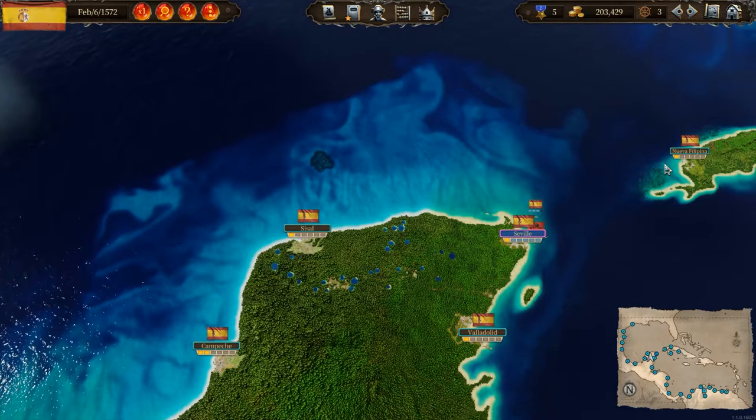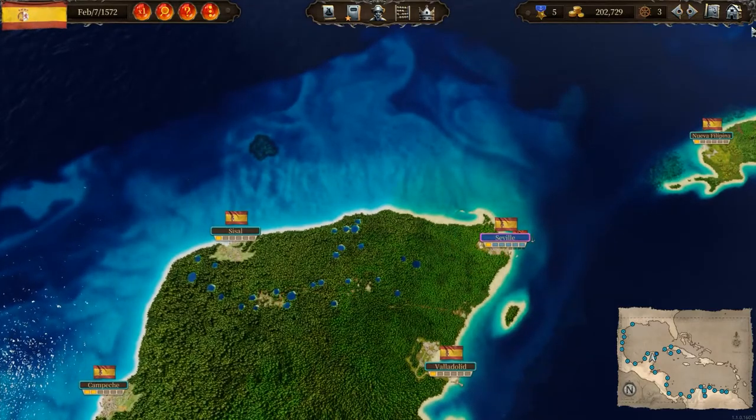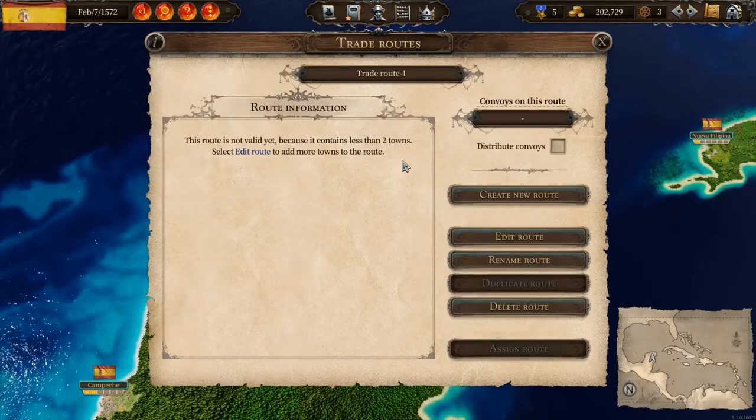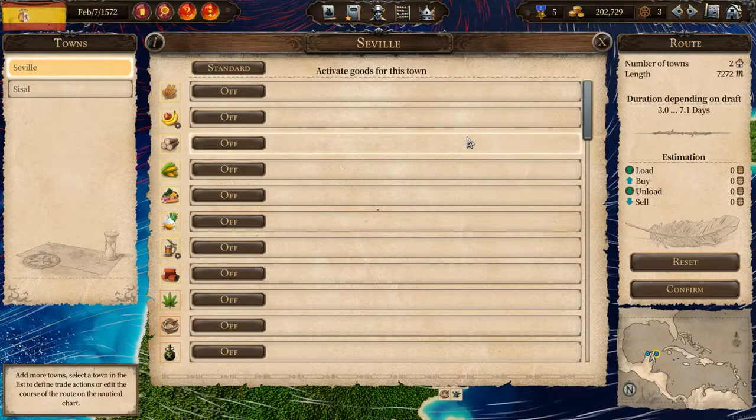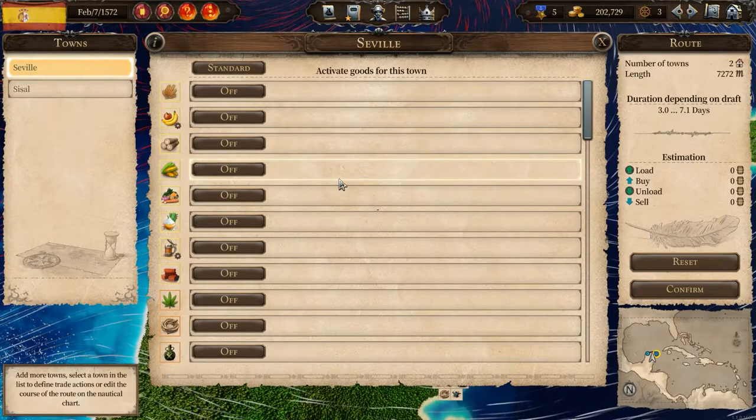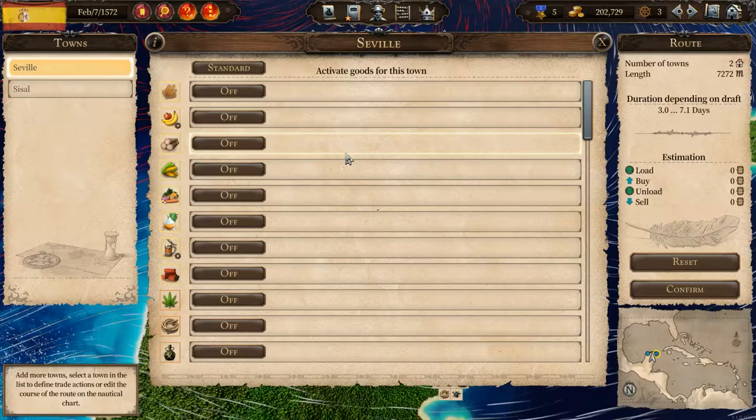Our next lesson covers the slightly more advanced features within the trade routes setup. We're going to create a new trade route, edit the route, and select two towns, exploring how to do it in a more customized way rather than just relying on the game. There may be examples where you need specific resources at certain towns — building resources to quickly expand a town, addressing a shortage of goods, or using one town as a trade hub.